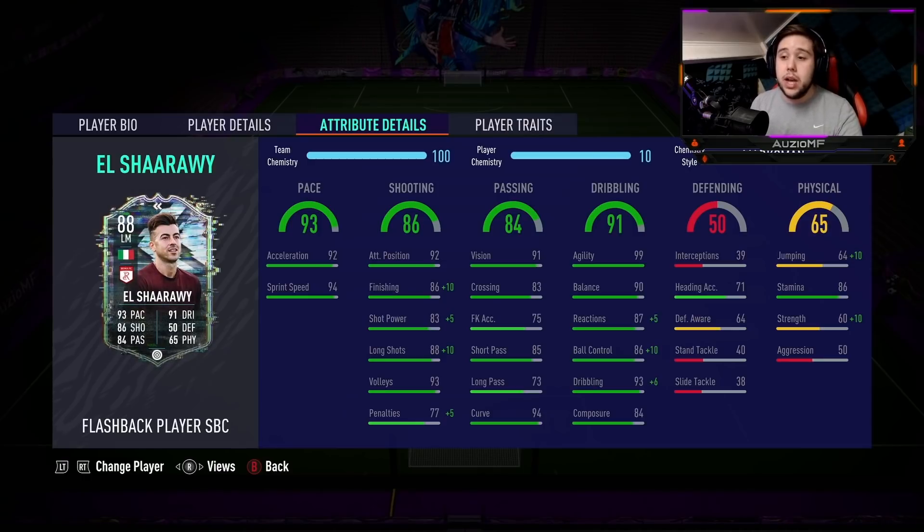For pace, I'm going to give him a 9.2 out of 10. He's going to get caught by the Kylians, the Trents, the Alphonso Davises — so you can't give him a 9.6 or 9.7. But 9.2 is reasonable. Shooting ability — the four-star weak foot wasn't outrageously good, but I was really confident shooting with his stronger foot. So for shooting, I'm going to give him a solid 8.7 out of 10.